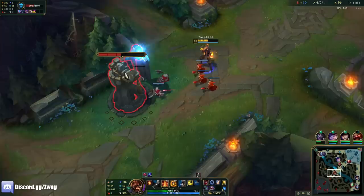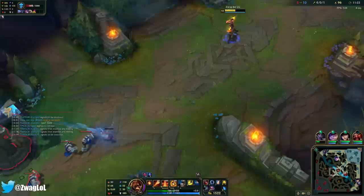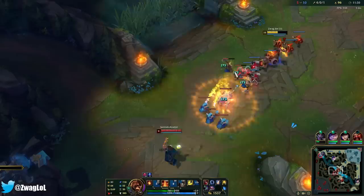I kind of want this plating. I don't know if I'll get it off this wave because my autos don't do too much. I think I can actually, because they do a bit more than I thought — I have the magic pen. I have to stay and push one more wave or else I'll base and he just shoves this cannon wave in and I lose it.